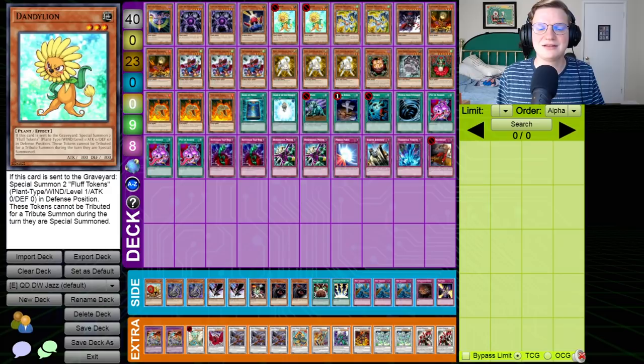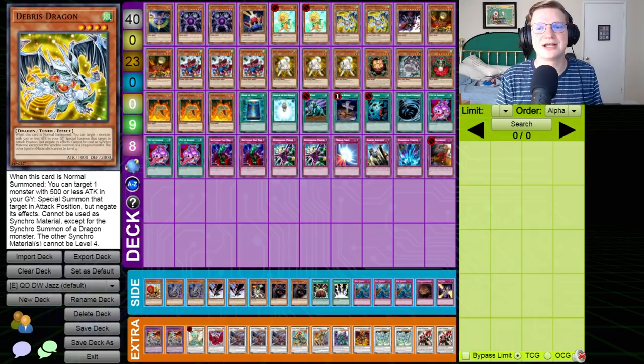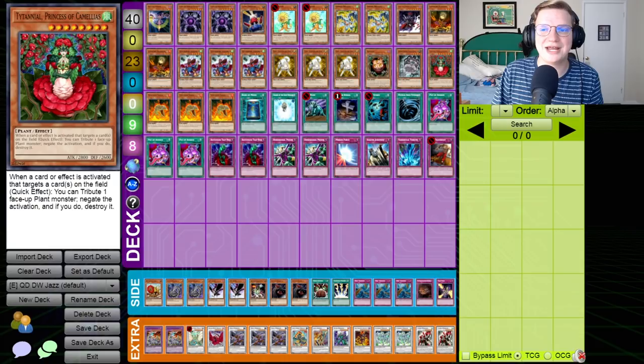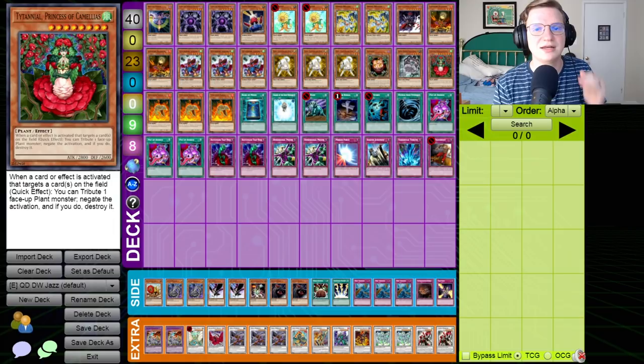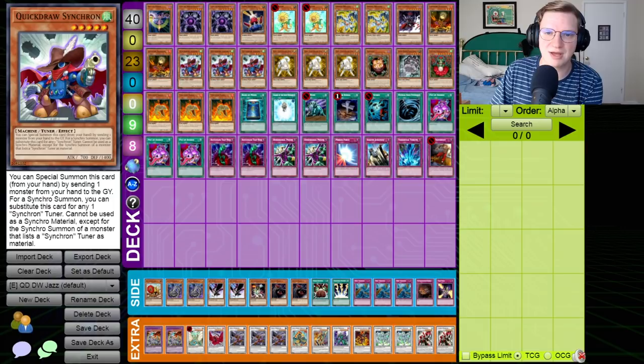We've got a Card Trooper, a Battle Fader, and the hallmark of the deck — two Dandelion. Dandelion does everything for the deck. You have lines with Debris Dragon where you go Debris Dragon into Dandelion in order to go into a Black Rose Dragon, blow up your opponent's field, and retain two tokens on your side of the field afterwards. That protects your life points while you go for future plays. We've got Gorz, of course, which means we never really have to commit too much to the board and can get the most value out of the Black Rose as possible.